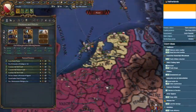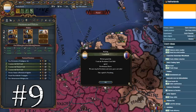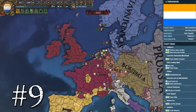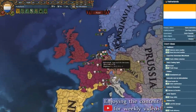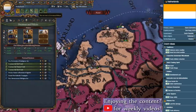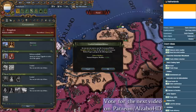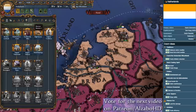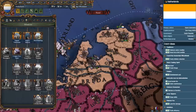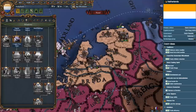Are you a self-avowed capitalist? Do you love farming ducats more than you love conquering the world in the name of God and country? If so, the Netherlands at number 9 on our list will certainly appeal to you. With national ideas focusing particularly on Dutch naval power, developing provinces, and amplifying trade, the Netherlands is a strong pick for a player that wants to play tall and conquer trade nodes. Furthermore, given that the Netherlands is only formable by Dutch-cultured nations, it is situated in the best trade node in the game, the English Channel.